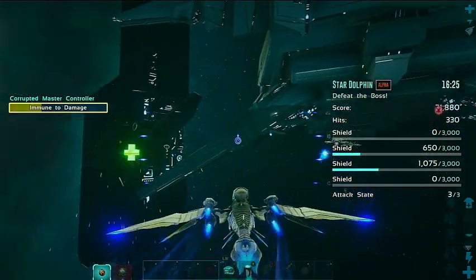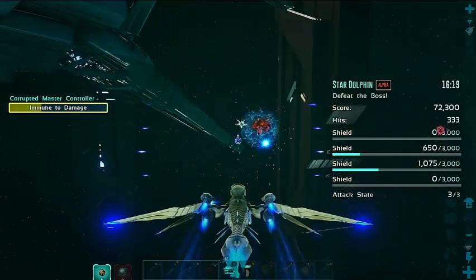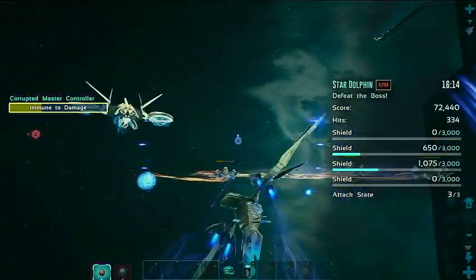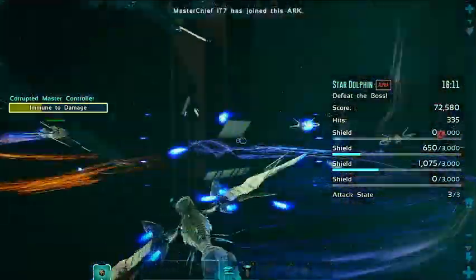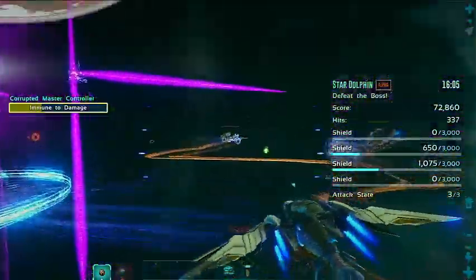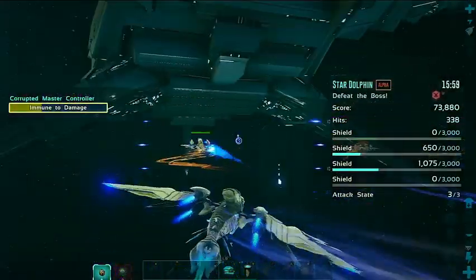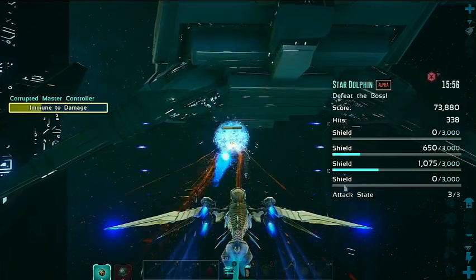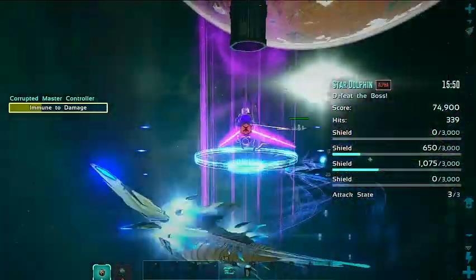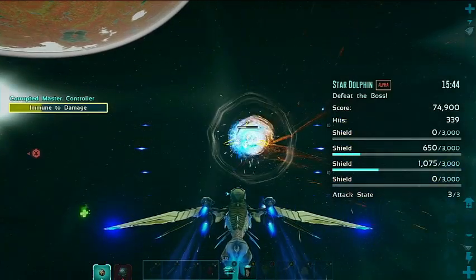It looks like what he's doing now is killing off some of these drones so that he can try and get himself some damage buffs, because the shields are quite low now. Like I said earlier, what he'd like to do is get the buffs before he finishes the shields off in order to have those buffs active for the damage phase. He's just trying to farm these to get one of them to drop that all-important buff. They seem to be dropping health buffs, but not as many damage buffs as he might like.